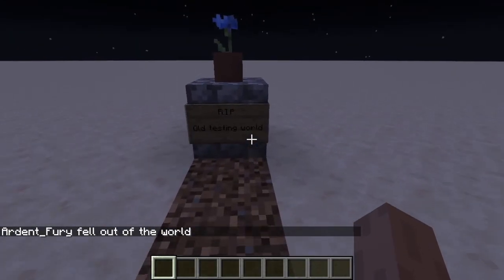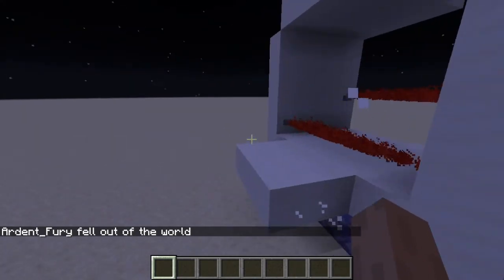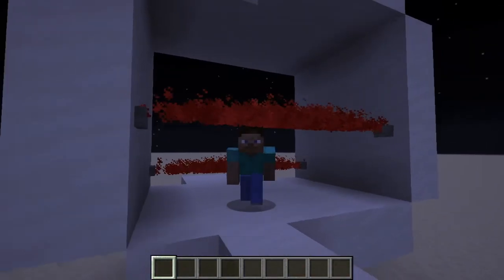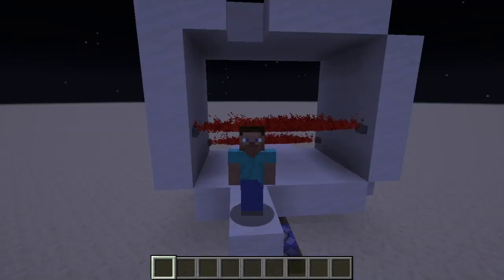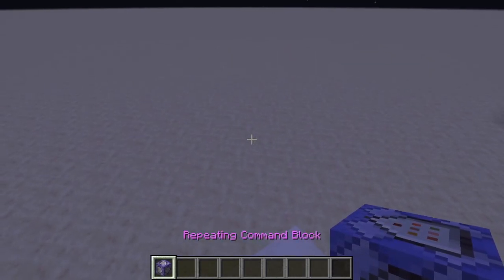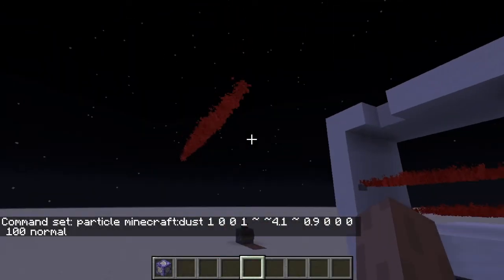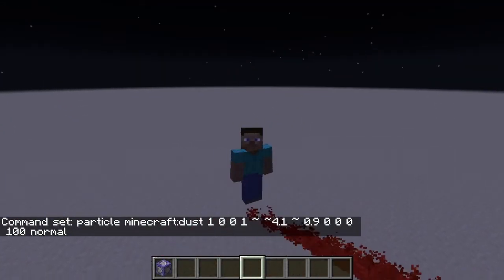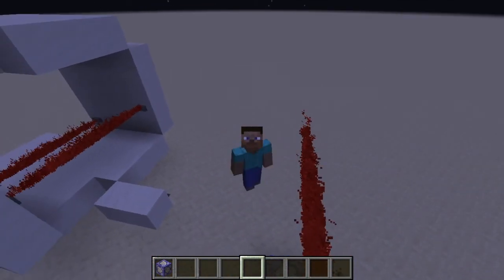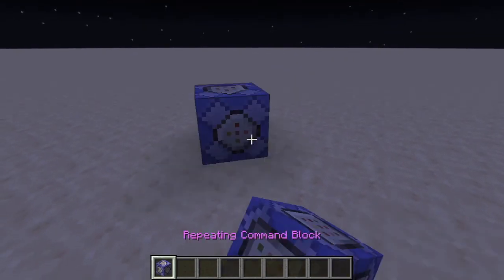By the way guys, RIP old testing world — it has been destroyed. It's hard to do it without sprinting. We need to duck under this one, and we made it! How exactly did I do this? Well, happy you asked — the slash particle command. This one up here doesn't actually work because it doesn't have the kill command.